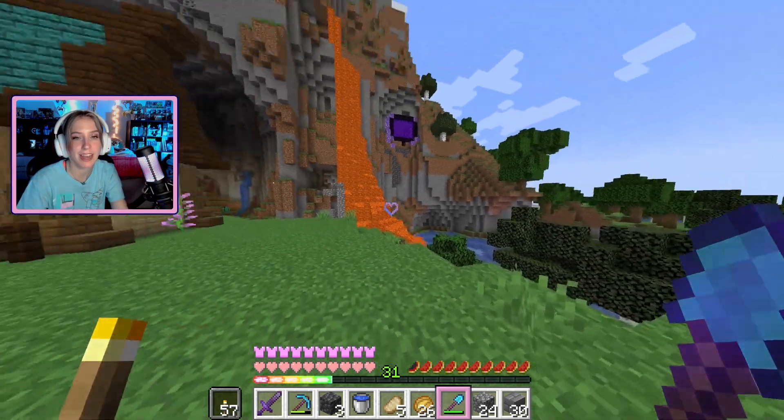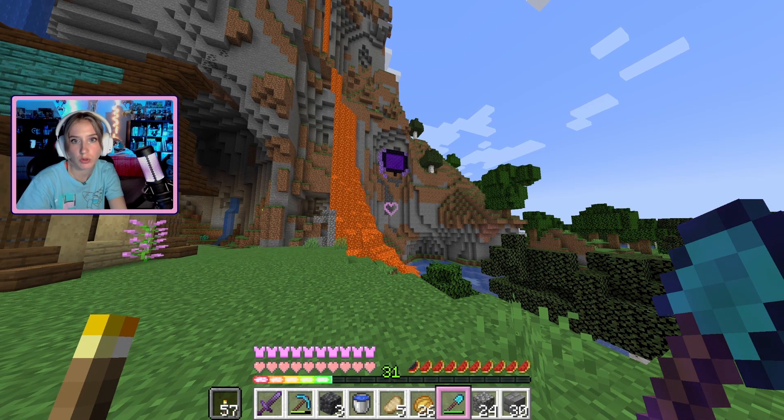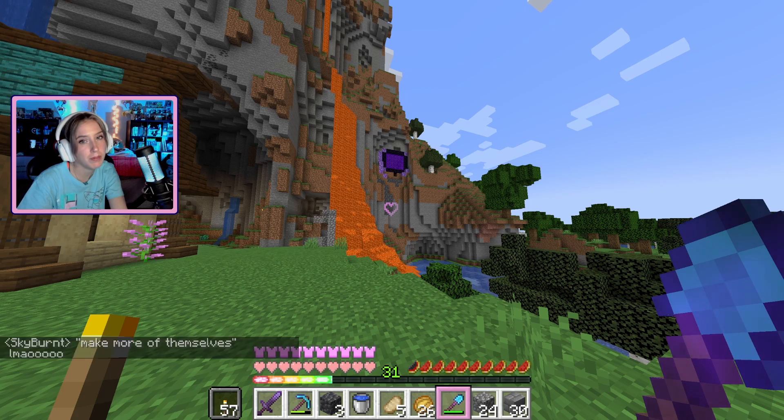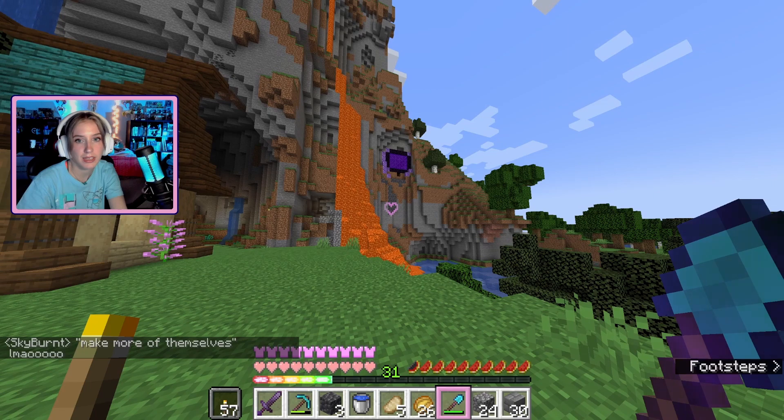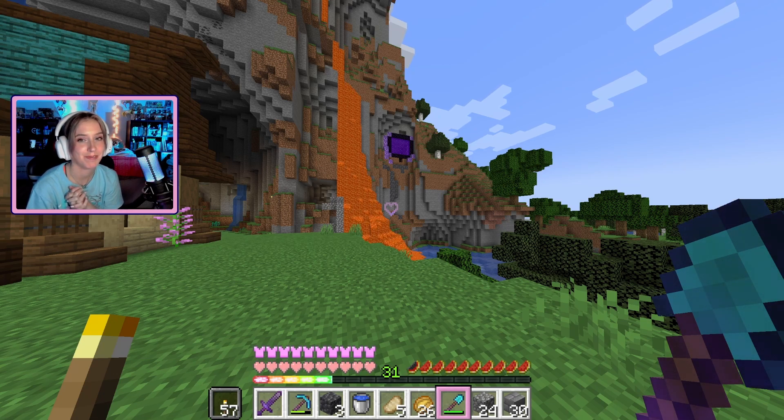I think I left some amethyst in the chest, and I might get some regular stone too. I'm not really too sure, but I think that's the plan. I'm trying to decide if I want to keep the deep slate or not — I kind of like it actually with the obsidian, because they're both darker and the amethyst adds a pop of color. It matches with the purple, and I think the green will be a good contrast.